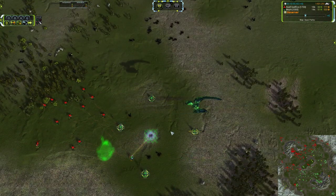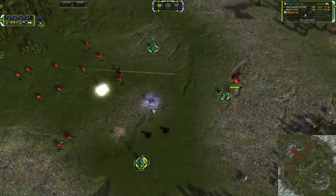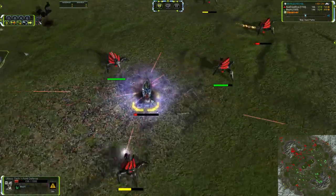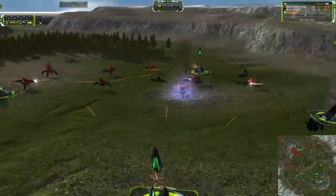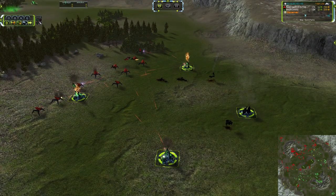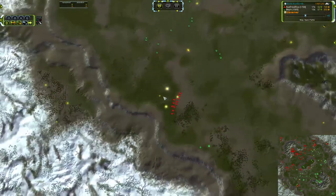It's basically whatever you want to use to deal with it and push T3 as fast as you can. That was lucky — killed that engineer just before that T1 point defense was built, because that T1 point defense could have easily killed all those Mantis if it had come online.